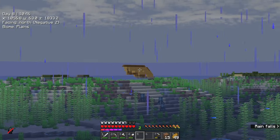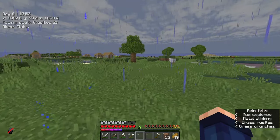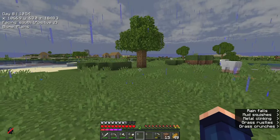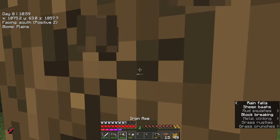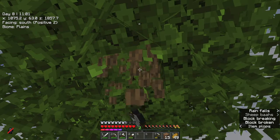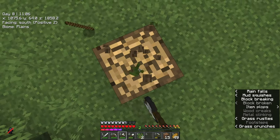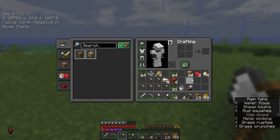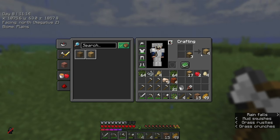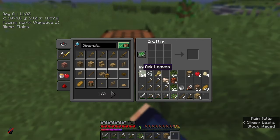Just off in the distance here is a shipwreck. A shipwreck is good for two things: moss and bamboo as resources, and something called a treasure map. Treasure maps are quite rare, but most ships will spawn them. The only problem is every now and again it may be what's known as a duplicate map, which is really annoying. The quickest way to get over there is by boat.